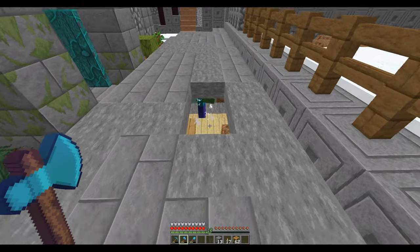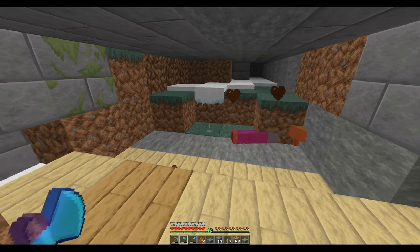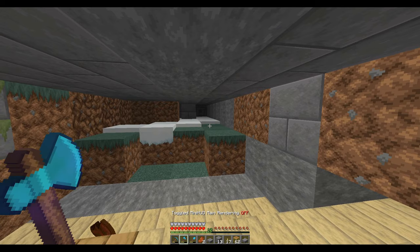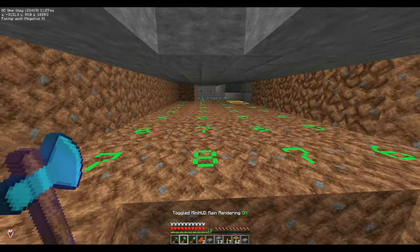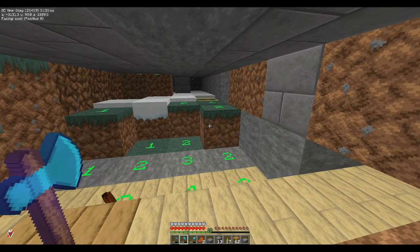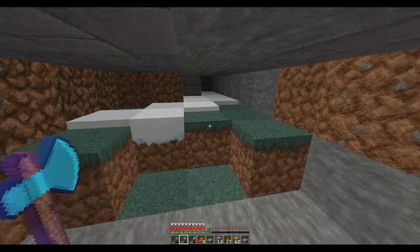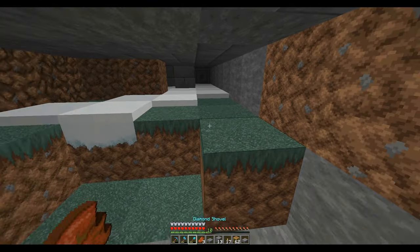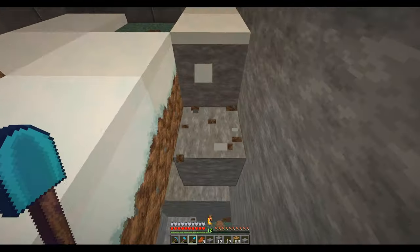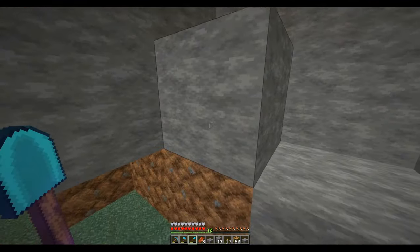I didn't realize you could spawn down here. I was like, one block — is that it? Three blocks? How are they over there? So this isn't spawnable where I'm standing, that's kind of weird. You wouldn't think they could spawn here.